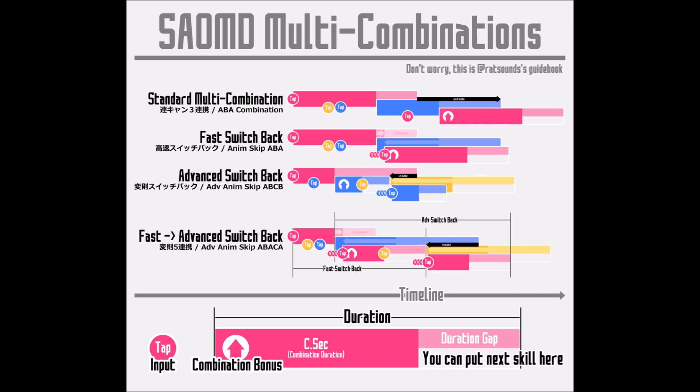For this ranking boss, Makoto gets stunned, so we have to use Advanced Animation Skip again to make the best use of those 2.5 seconds during her stun. Rat Sounds released a very nice table — you can follow them on Twitter to find it. There are two combinations that create the Advanced Animation Skip: A, B, A, C, A.